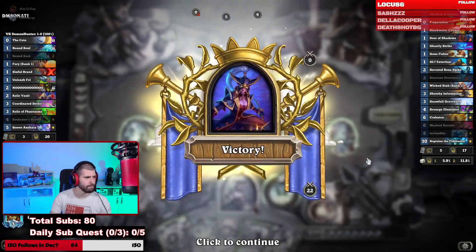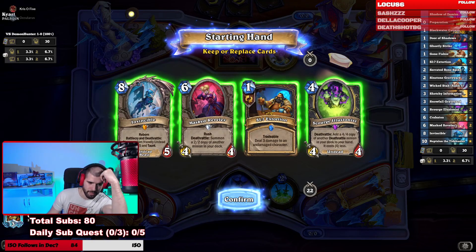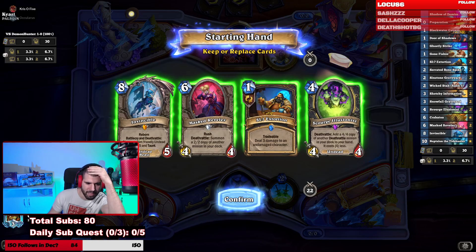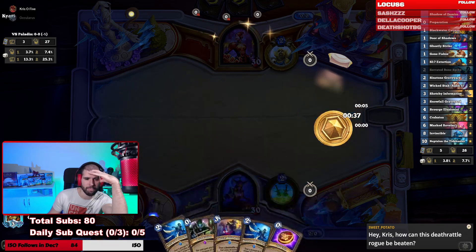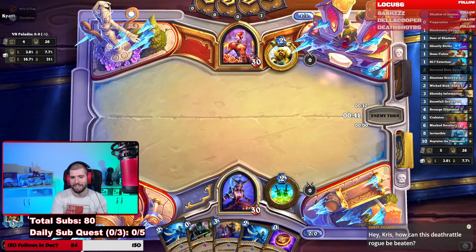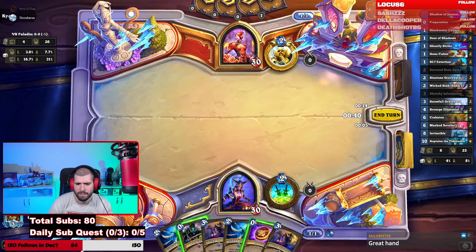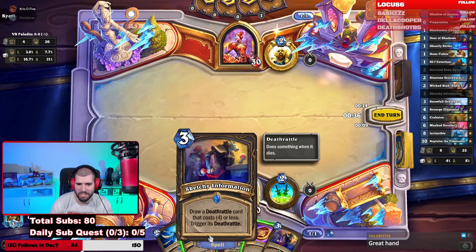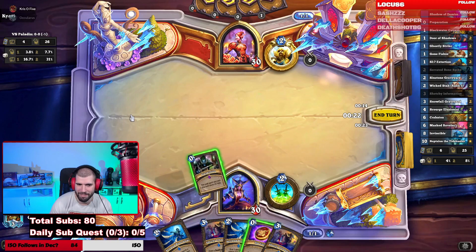How can this Deathrattle Rogue be beaten? Well, look at our draws and you're gonna realize that this Rogue deck beats itself a lot of the times. Okay, Prep's Sketchy, right? I know you're saying that as a joke, but it's actually not the worst thing in the world because we could get a turn two Masked Revealer. I'm actually down to Prep Sketchy. Really? I think so. If you get a Masked Revealer out of it, it would be pretty good against these guys.